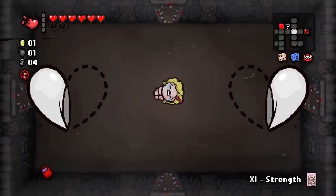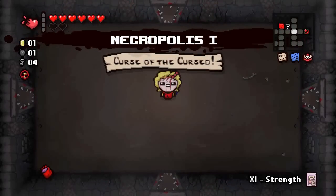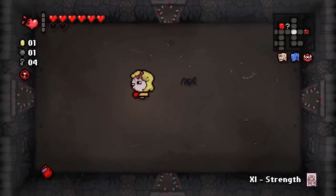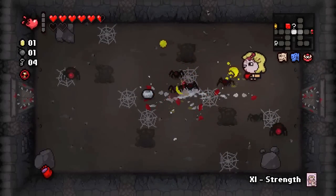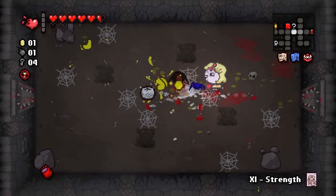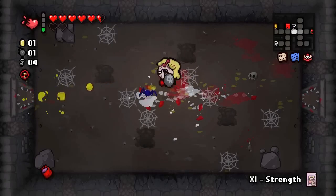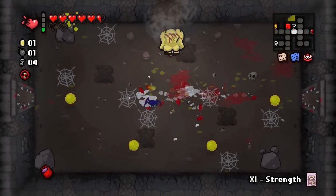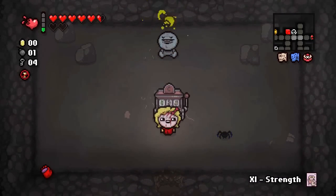Pentagram might have given us some extra chance to get to the devil rooms, which probably would have been nice. But having the extra shot speed is way more important because it will always be there to help you, whereas the extra devil deals aren't going to be that useful anymore considering we only have one last shot at getting a devil deal before this challenge is over.